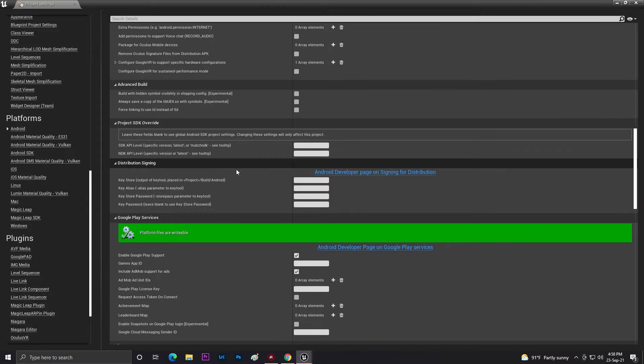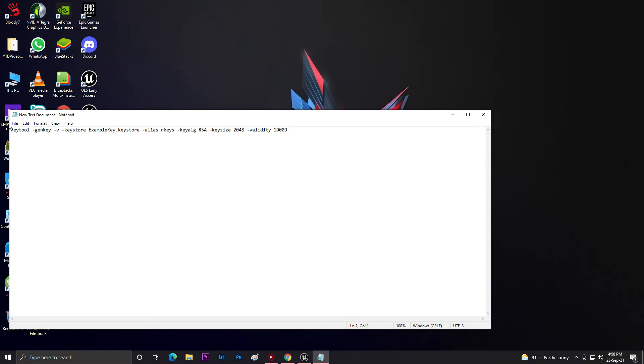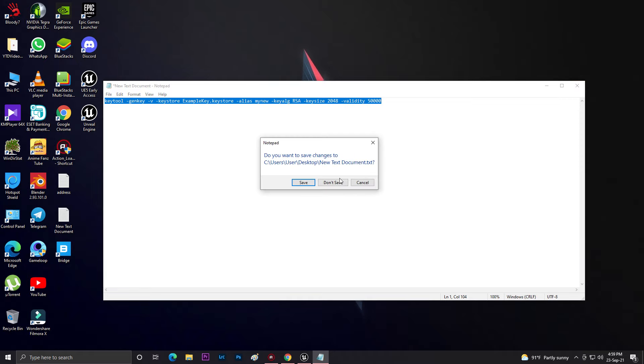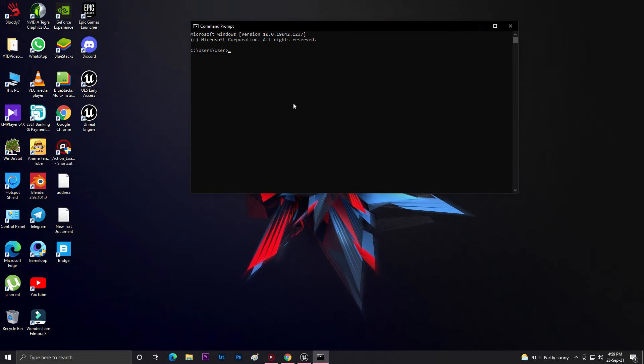Now we need to generate our keystore key. Go to the documentation for the keytool command. I'm changing values to 2048 here. This is our alias key name — for example, 'my_new'. This is our example key. Set the key store name and alias key, then copy the command and run CMD. Paste the command and press Enter.